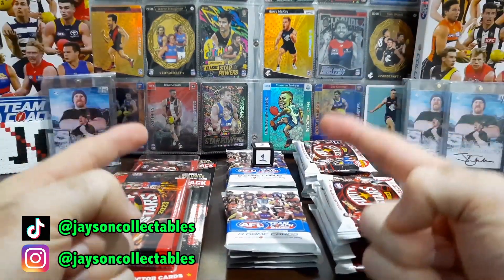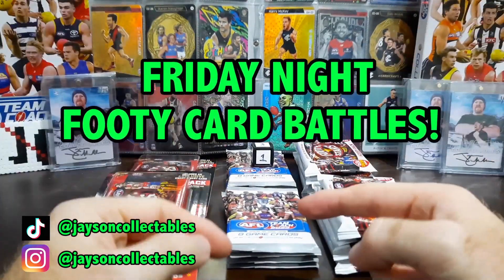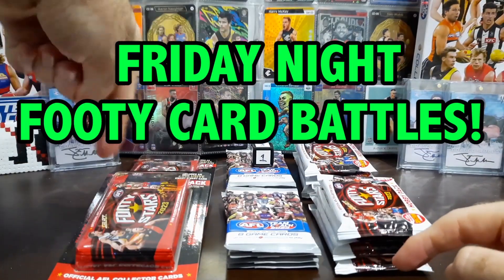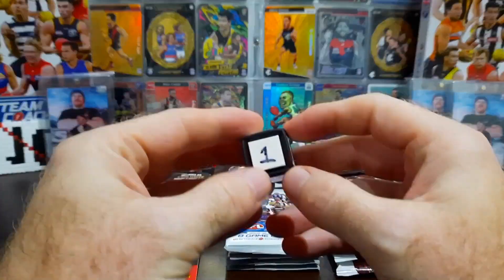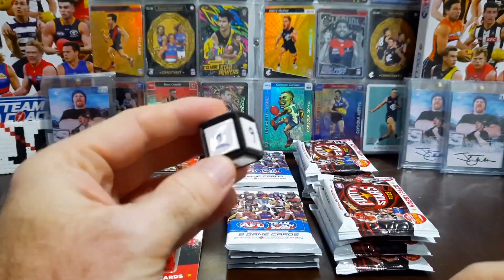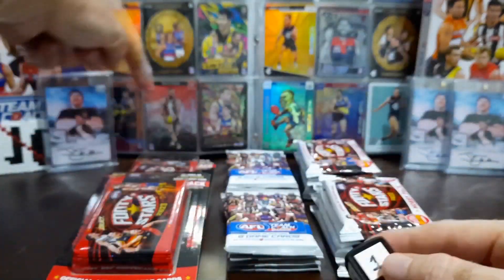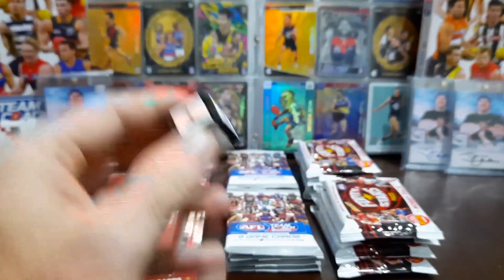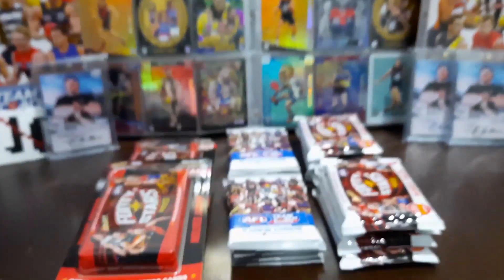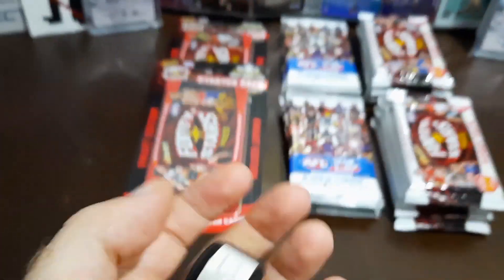How's it going guys, it's Jason here. Welcome to Friday Night Footy Card Battles! We've got six groups of packs of footy cards right here. We've got the die — we're bringing back the die for 2023. We're going to roll it: one, two, three, four, five, six, and whatever it lands on will be the group of packs we'll be battling with tonight.